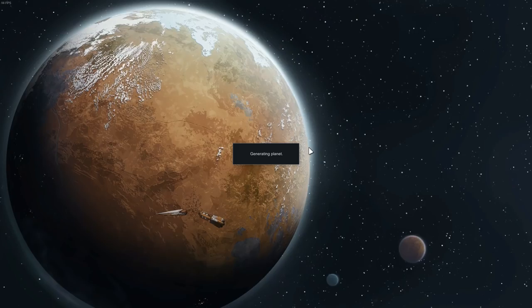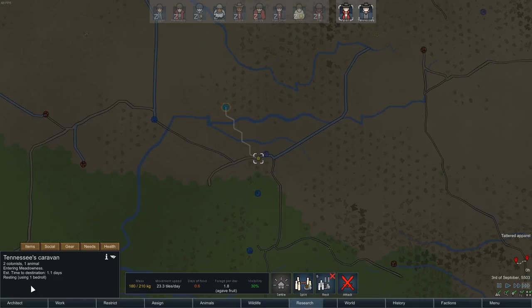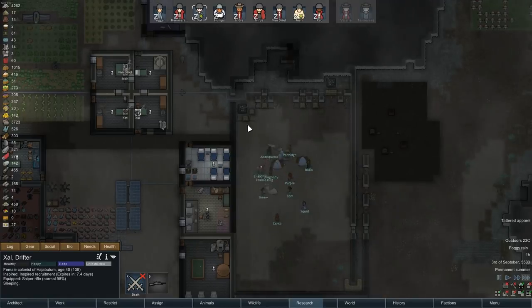These guys are on their way back. Gotta generate the planet. They're on their way back with a bunch of uranium, so we can finally build a uranium turret right here.